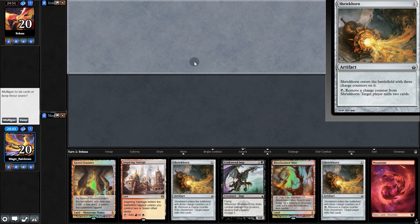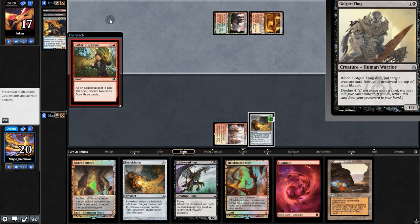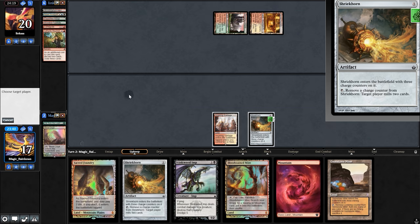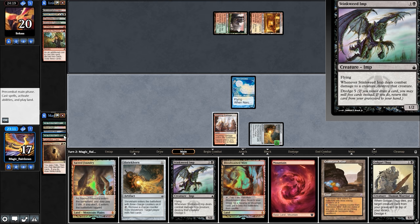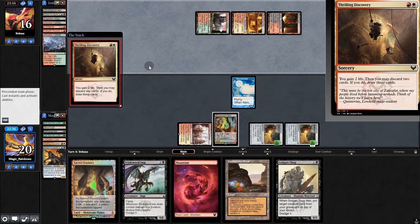Winning hand — we have Shriekhorn, so we'll keep. Play Shriekhorn and pass back. Opponent plays Stinkweed Imp, which means they're a Dredge deck as well. Creeping Chill, Conflagrate, and Amalgam. Mill 2, find the Loam, mill 2 again, Jellyfish. Dredge 4, hitting Imp, Loam, and Cave. Play Shriekhorn — might as well fire it. Creeping Chill. And now pass back. There's Thrilling Discovery — they take a big whiff, although they do find the Ox. Now we mill 2.